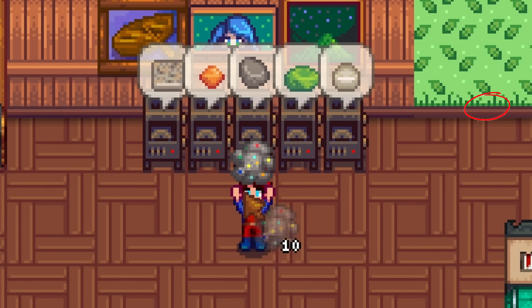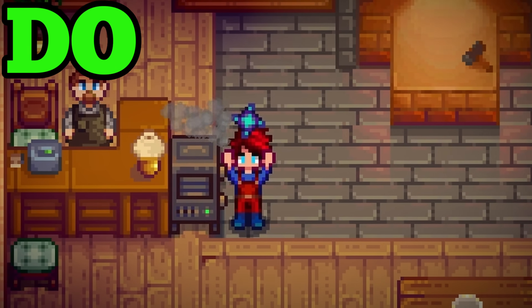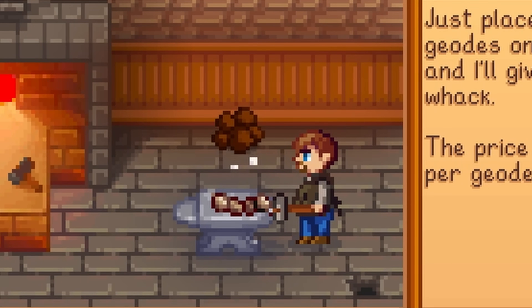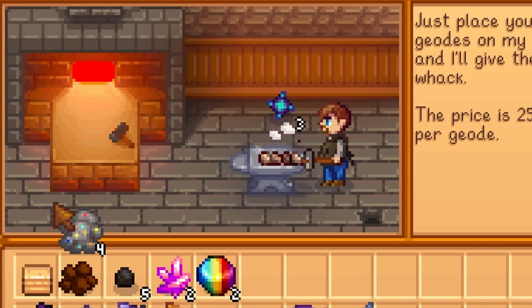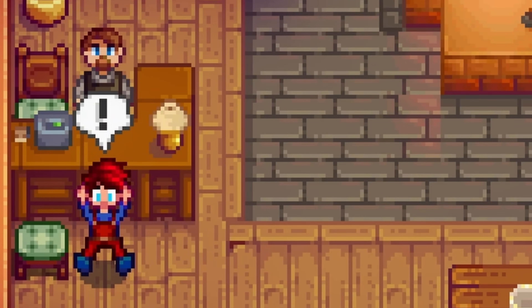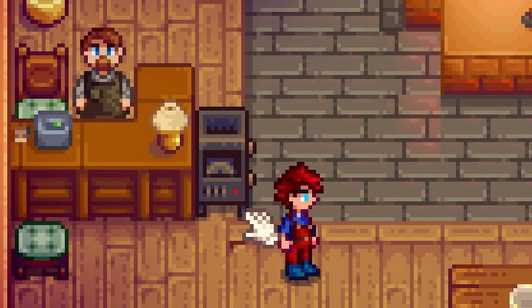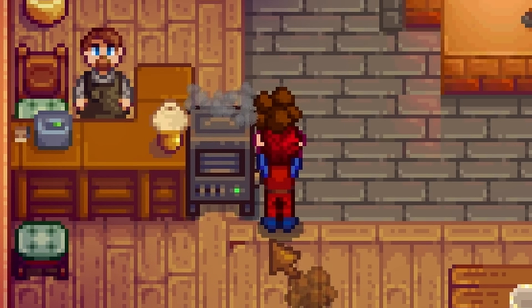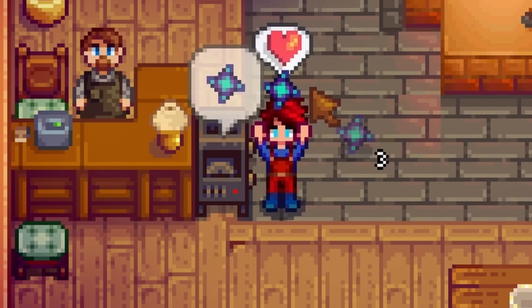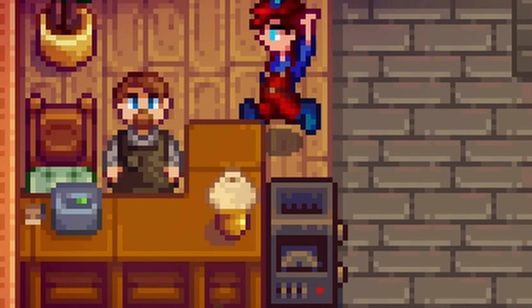Do use the geode crusher — there's actually one good use for these, so listen closely. If you crack open a geode at Clint and something good comes out like iridium ore or a prismatic shard, then immediately use the same type of geode in the geode crusher to guarantee that you get that item again. The geode crusher's count is one behind Clint's for some reason, so abuse this for free valuable resources.